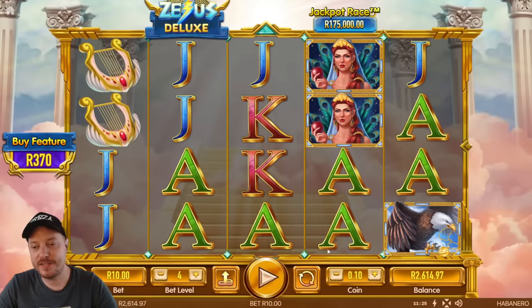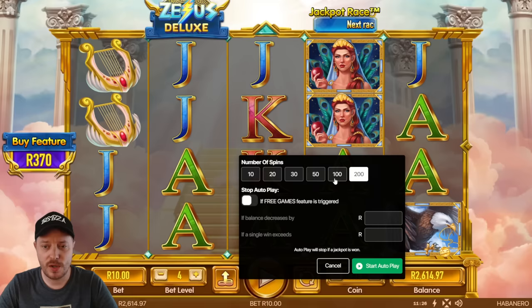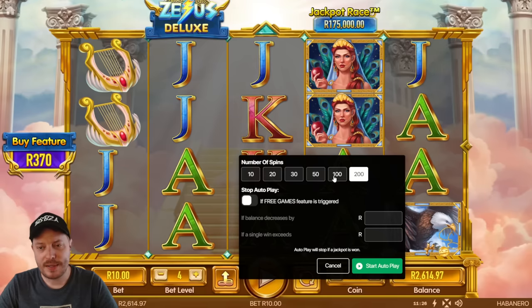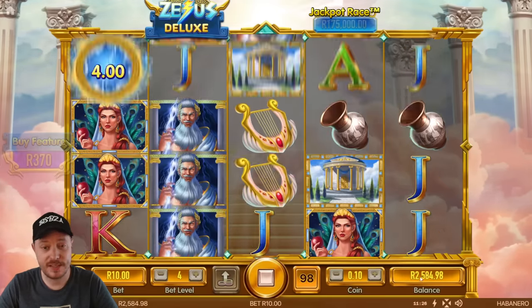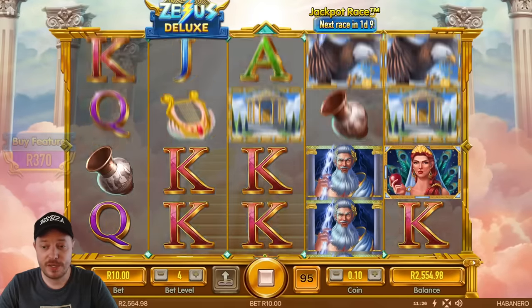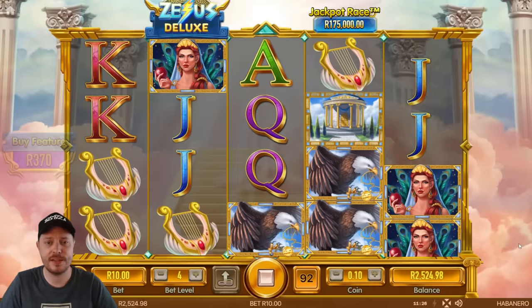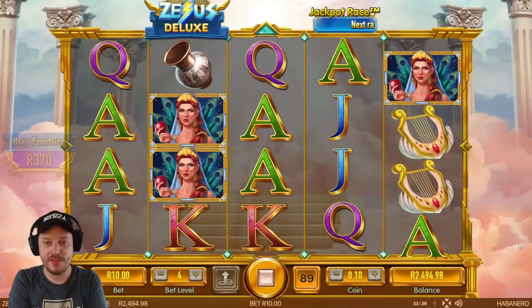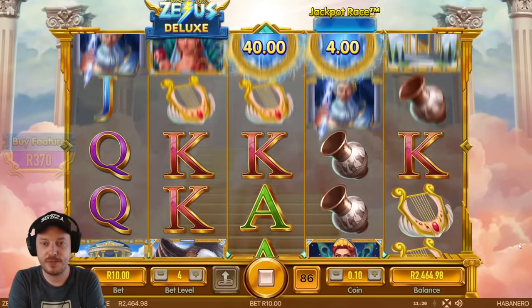I'm going to stick it on 10 rand a bet. I've got 2,600 in my account — not going through all of it, but happy to go through a bunch. We'll put it on for 100 spins and hopefully get a feature. I'll play with the stake size a little bit. I'm going to turn off quickspin for a couple of spins just to get the vibe and hear the sound. It's quite a pimpin-looking Zeus over there — he's got a cheeky little smile on his face.